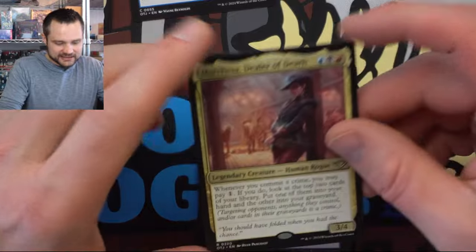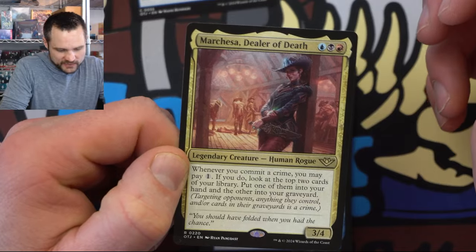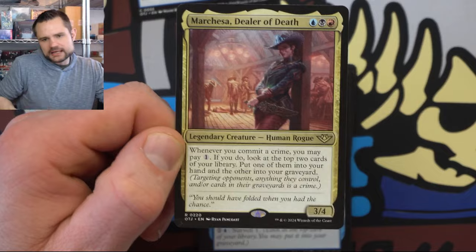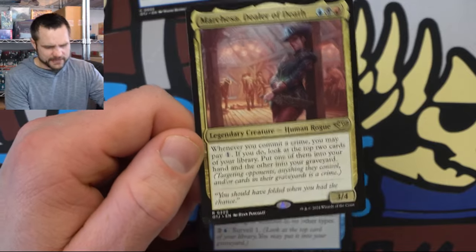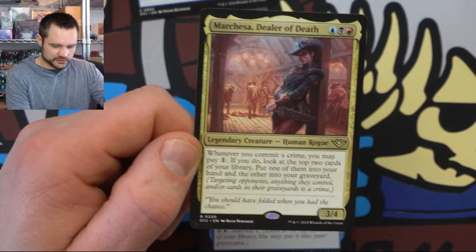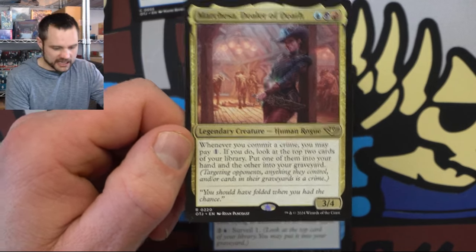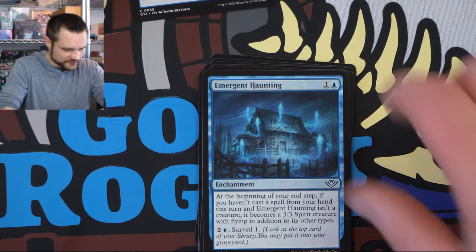We have Marquesa, the Dealer of Death — our second option for a commander. Whenever you commit a crime, you may pay one — if you do, look at the top two cards of your library, put one in your hand and the other in the graveyard. Anything that targets is going to be a good way to grind out value. It seems a little more boring than Riku of Many Paths, but if we have a lot of ways to commit crimes and eke out value, this is value city commander. Two options so far, and it's also in three colors.